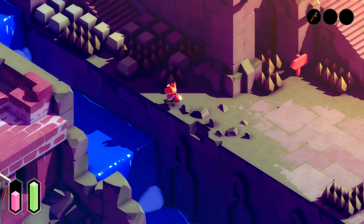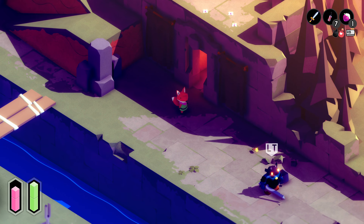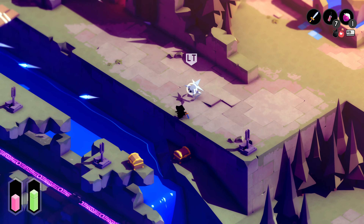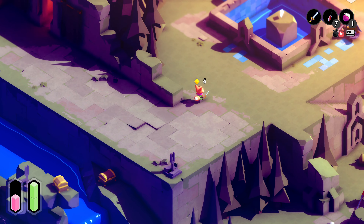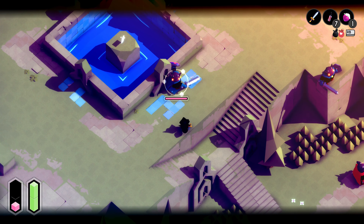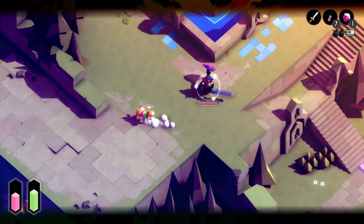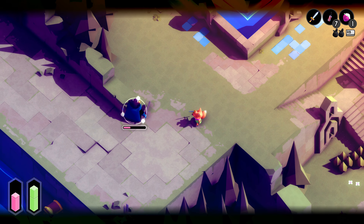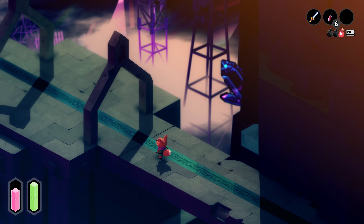It is unfortunate as the lore and worldbuilding in Tunic is fantastic. The whole game was let down for me by how often I felt I was only pushing ahead through repetitive enemy encounters because of that story — I just didn't like playing the meat of the game. One thing that can alleviate this issue for those willing to use it are the accessibility features. You can both make yourself invincible and give yourself unlimited stamina. For many playing the game I'd say just feel free to use these if you start feeling frustrated, as I did with the lack of checkpoints necessitating repeating the same enemy encounters multiple times.